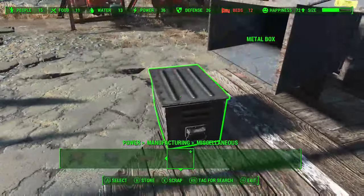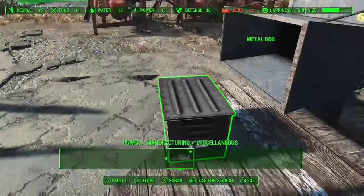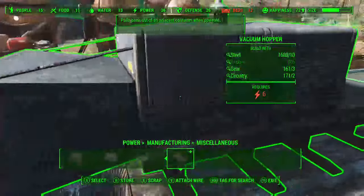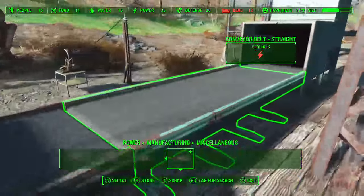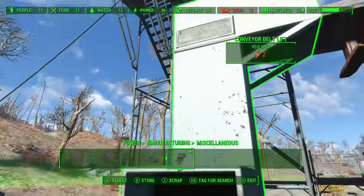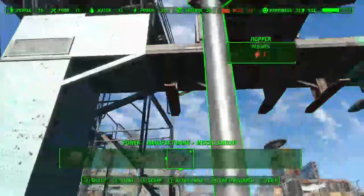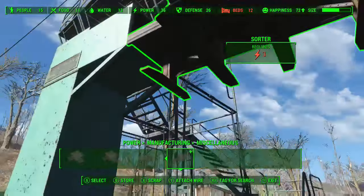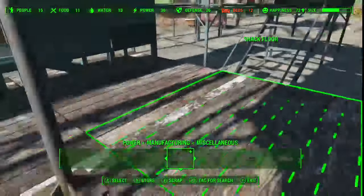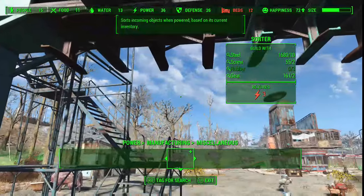I've built a little container over here — it's empty at the moment but I will fill it up. When I switch it on it will suck up all these items and pass them along, then into the conveyor belt lift which lifts them up. The first machine they get into is the sorter.